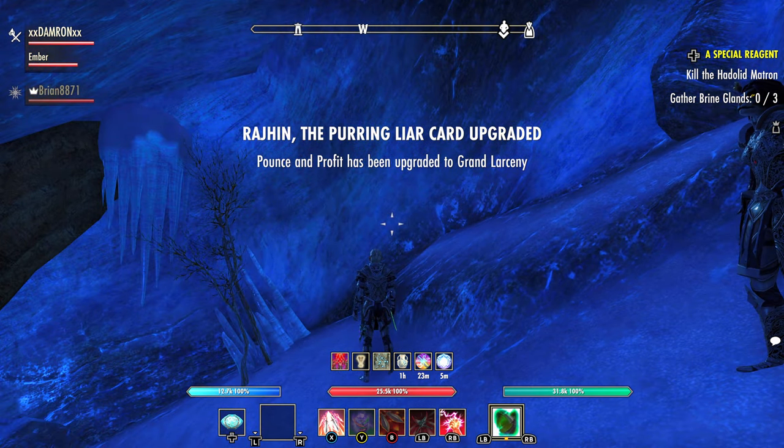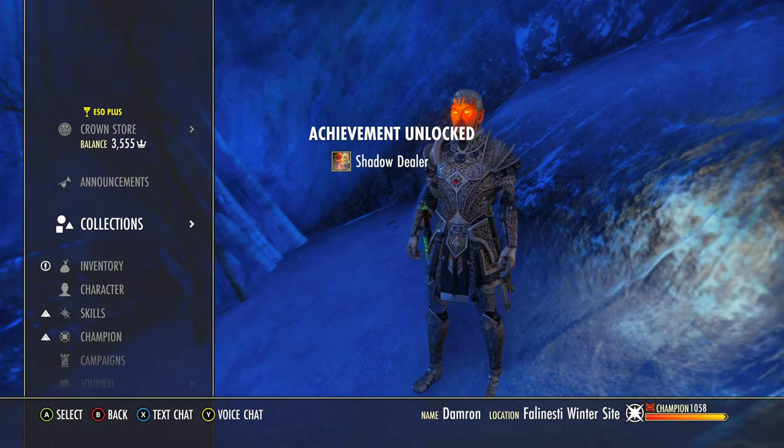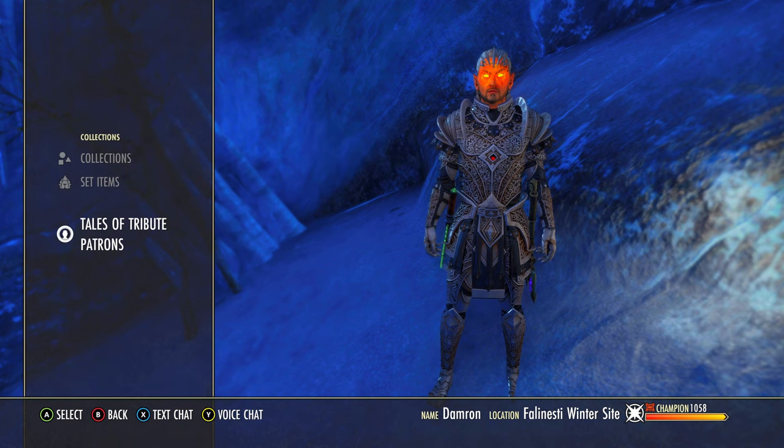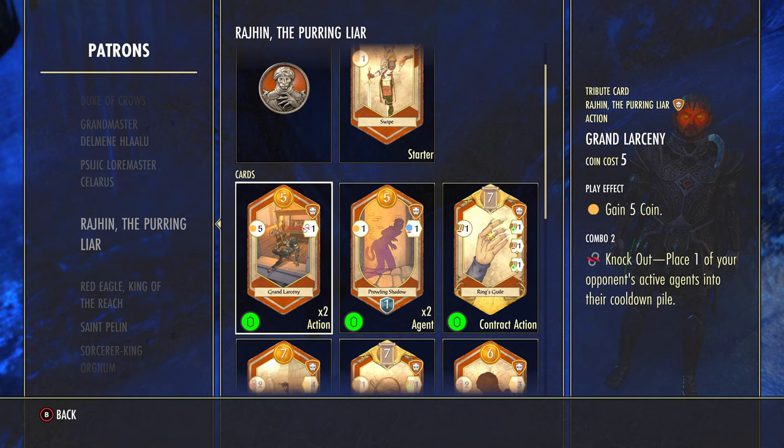As soon as you pick up this box, your clue will be consumed and the card will automatically be upgraded — there's nothing else you need to do. This is one of the best upgrades in the game. Pounce and Profit was already pretty powerful, but we're upgrading it to Grand Larceny. You can buy this card early on and it's going to give you five coins when you use it, which is very powerful early in the game.